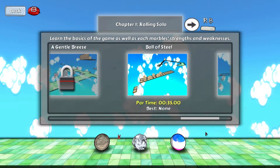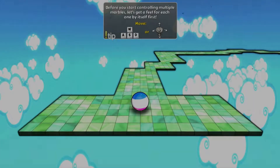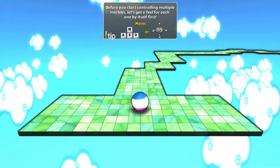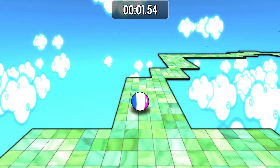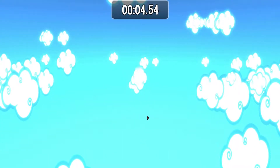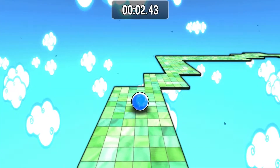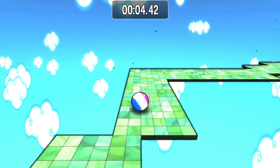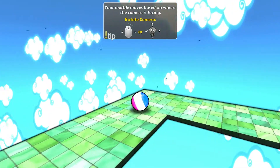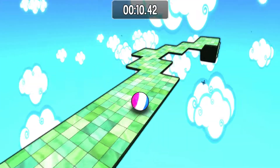Learn the basics of the game as well as the marble strengths and weaknesses. Let's get a feel for each one by itself. Move with WASD or left stick — okay, so there are controls. You can move. It's based on the way the camera faces.